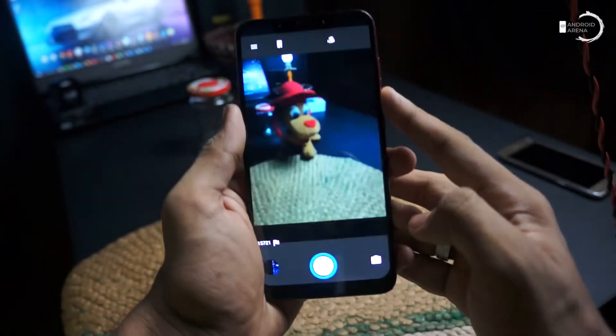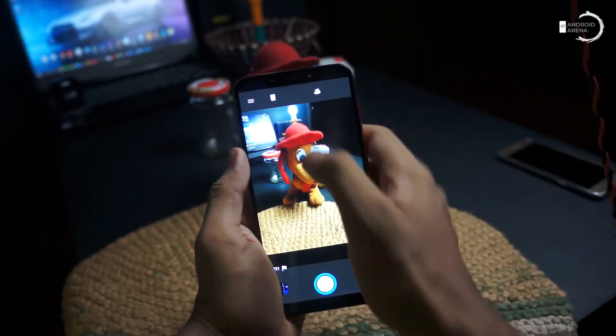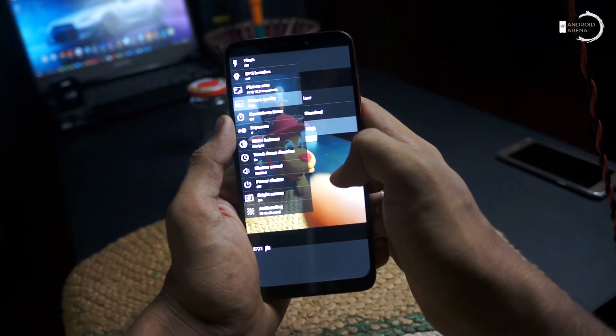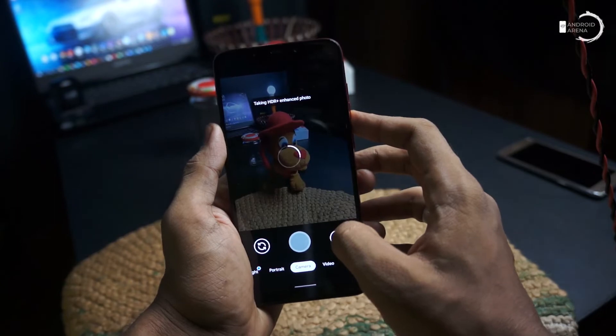In the camera section, it comes with a native Lineage camera that does not provide HDR controls, video stabilization, and shooting videos at 60 fps is not possible. So switching to GCam would be an ideal solution for better camera performance.